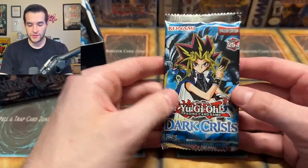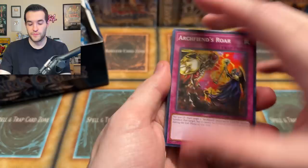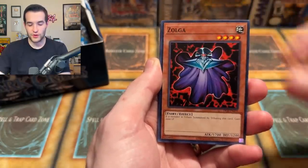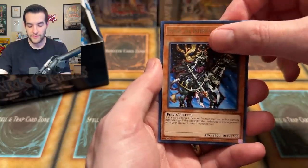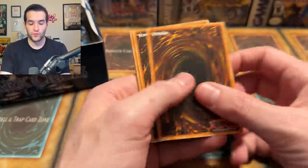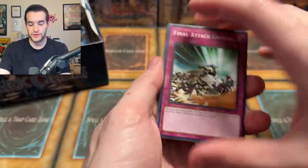Legacy Week episode two — this is fun, man. I just love opening these old sets, even though they just got reprinted. We've got Little Wingard, Zolga, Mephist, and an Ojama Trio. This is probably the least interesting of the six sets we're opening, but it's still a really fun set that I've always found a little underrated. Dark Crisis — good times.